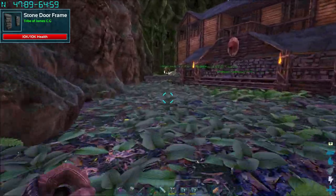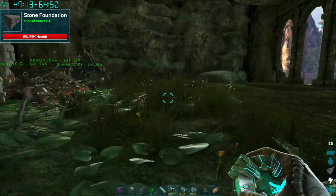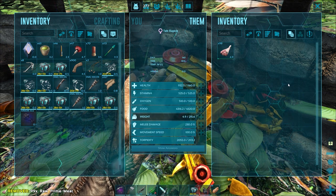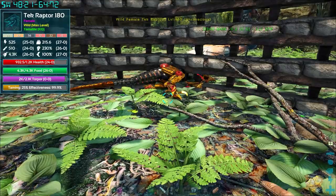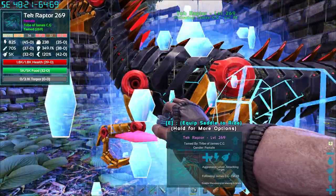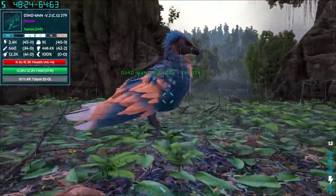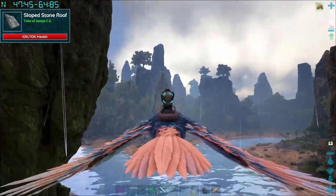The Dire Wolf tamed out with 36 on stamina and 34 on weight — so it's a start if we decide to go with a wolf pack. We've got a male Raptor and a female wolf. I did go back and grab that tek Raptor — it's got an even spread of stats, it's a female. It tamed out with 39 in health and 45 in stamina — not bad. Any other Raptor we could stick with that and keep the stats. So we could go organic Raptors, tek Raptors, or wolves — that's just sometimes the way ARK goes.